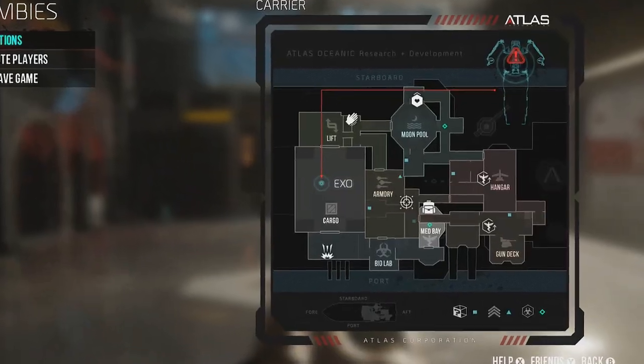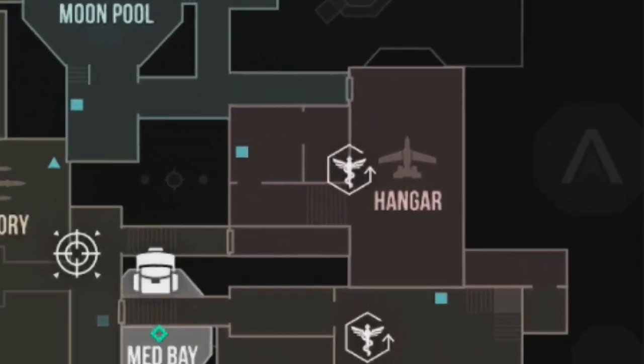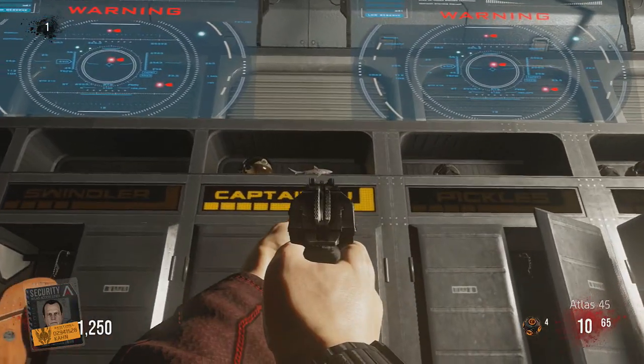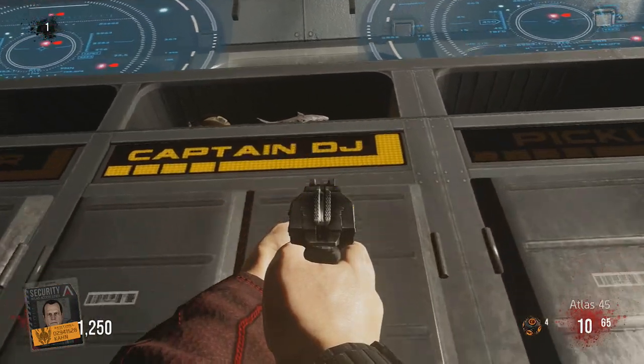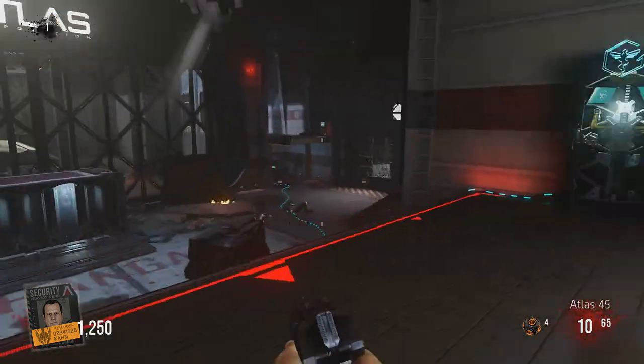The first part is located right here in the hangar, right above a locker. You got to go up to Captain DJ's locker — you're looking for a little shark toy. All you have to do is go up and click it. I clicked it and that's shark one out of the way.